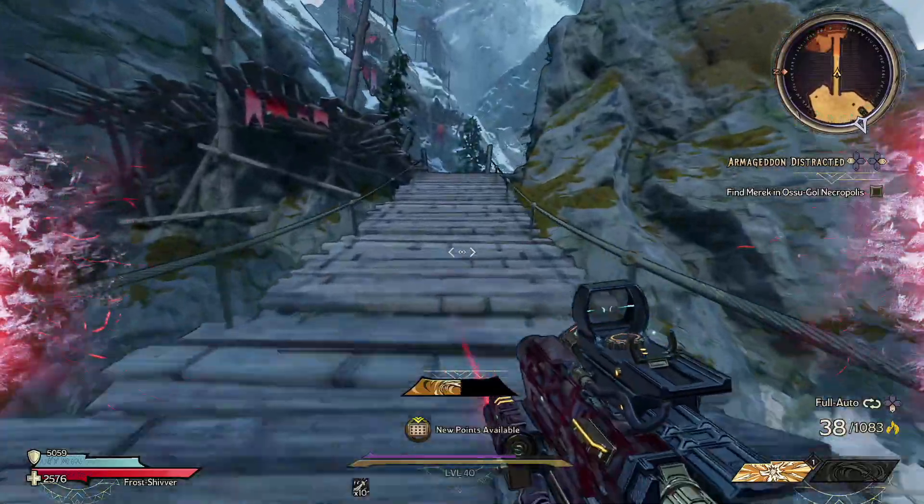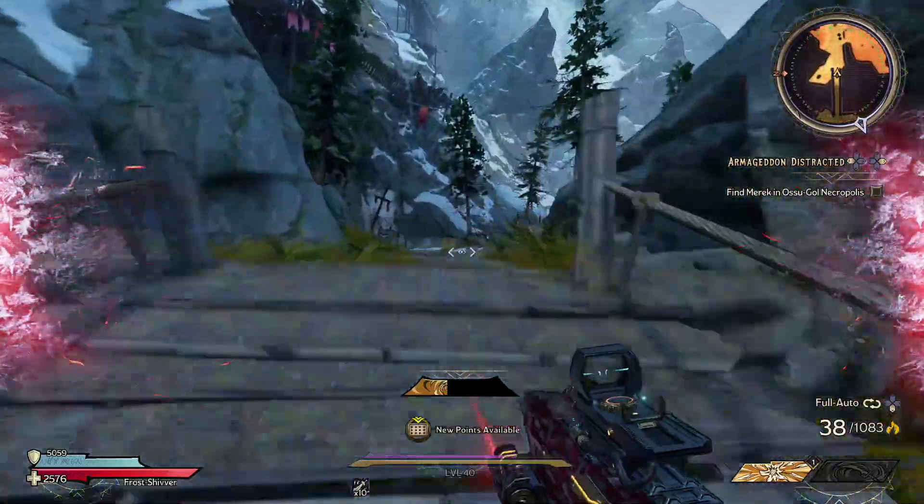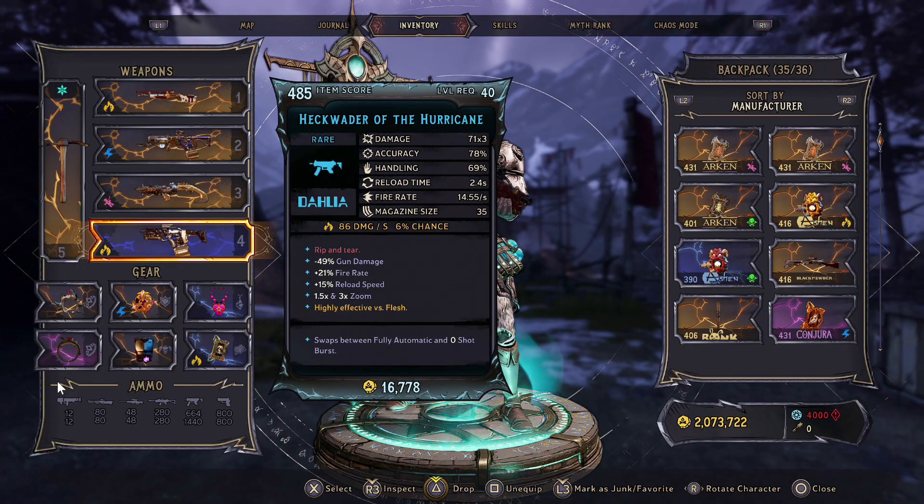The gun we're going to talk about today is the Heck Waiter of the Hurricane. This is a side mission that you can collect from Bright Hoof pretty early on in the playthrough, and it involves you going around and doing some pretty naughty things for this devil-shaped guy called Zygokas.